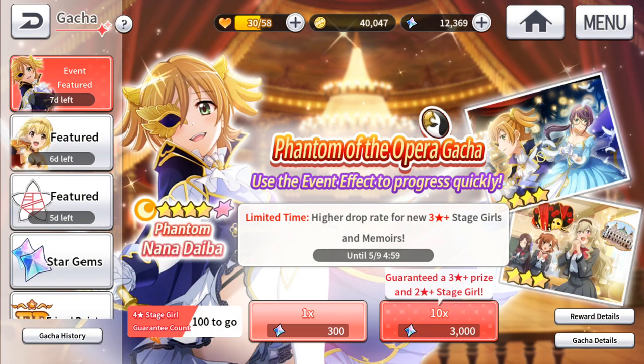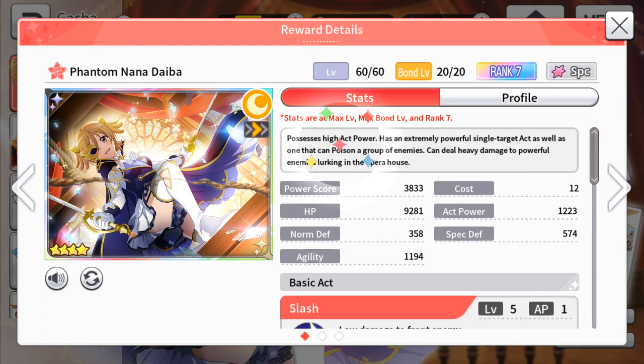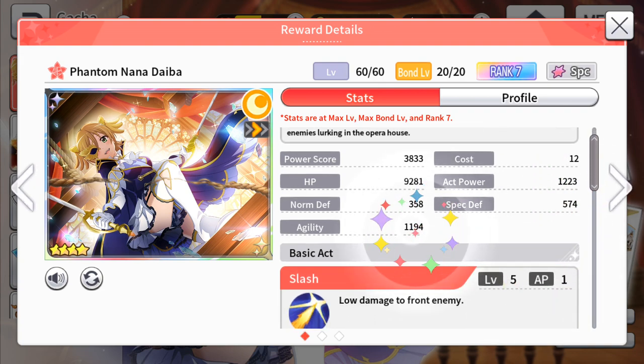Okay, now let's look at the gacha — Phantom Nana Daiba. I'm not a fan of Banana, to be honest; I prefer any other Seisho girls. I feel like Banana doesn't really have her own personality as much as the rest do. But looking at the character: right off the bat, high act power — that's really nice. For a moon-tide with high act power, this is a very good character, especially noting that she does special damage. She is an excellent choice for destroying Maya Tendo. Look at this act power: 1,223 at max. This is a lot — this is really huge as a 4-star. And she is also pretty fast: 1,194 agility. This is really good.